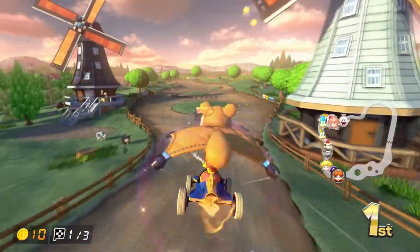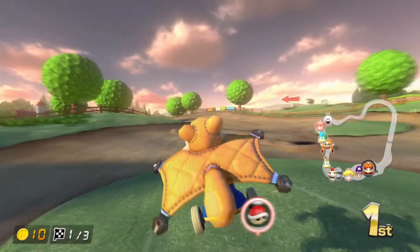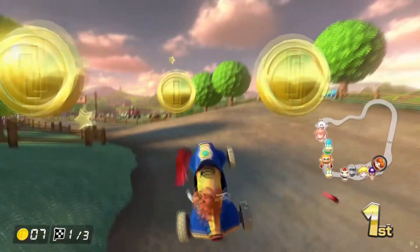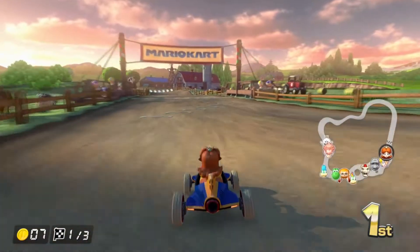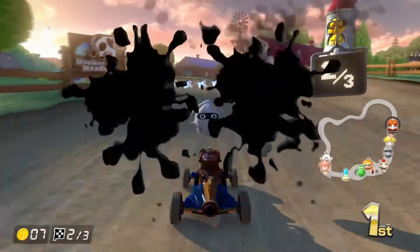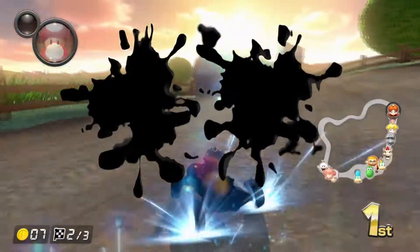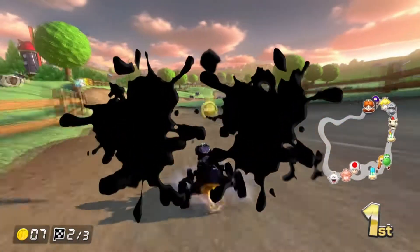Yeah, we're using Daisy, whatever this kart is — the retro off-road wheels and the waddle wing. Here comes a red shell. Not amazing. What I'm doing at the moment in terms of characters is just going in order through the ones we haven't done. I'm pretty sure we haven't done Daisy, so that's why I picked her today.